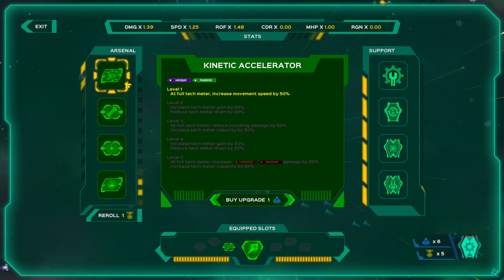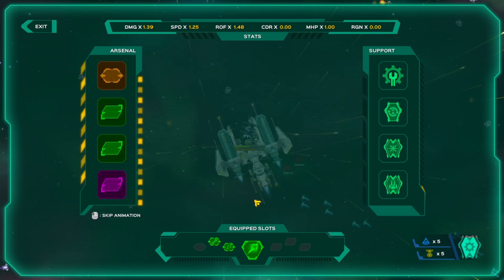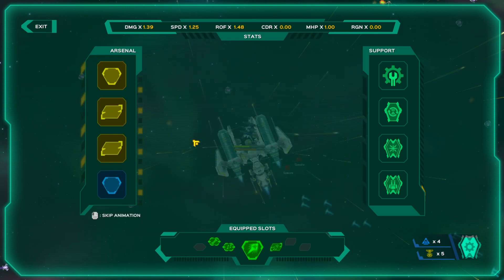At full tech meter, increase movement speed by 50%. Fire a long beam for one second that pierces through small units. Turn speed of the ship is significantly reduced while firing. Let's get the buster beam. Shooting star activates when the tech meter is full — fire a spread of five energy bolts backwards. Shooting star fires quicker with higher speed stat. Let's do that.